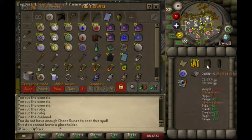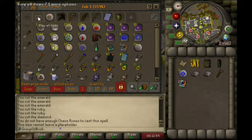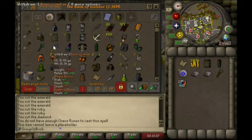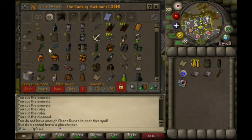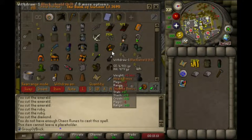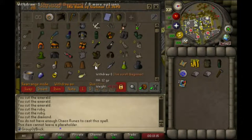As for the Green D'hide Body, you can purchase one in Edgeville. Green D'hide Chaps from the Champions Guild. Got the rune semi from gang bosses and gang members while doing Favors in Zeah.